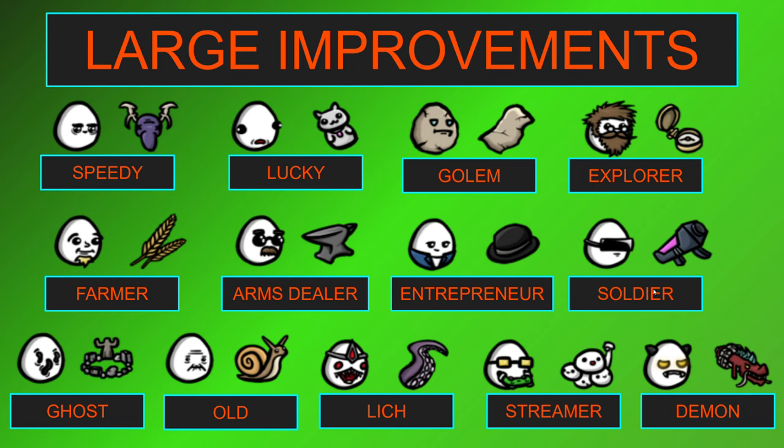There are another couple of items that are just really efficient. Community Support from the Streamer, the Bowler Hat from the Entrepreneur, and Stone Skin from the Golem are Tier 3 items that are all really efficient. And the Lucky Charm from the Lucky as well. These just provide really good stats and are significantly over the median point for their tier, so these are going to be a significantly high improvement for your shop. I think I have listed all of these in A or S tier in my item tier list.